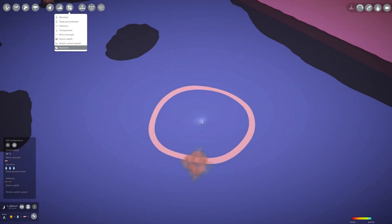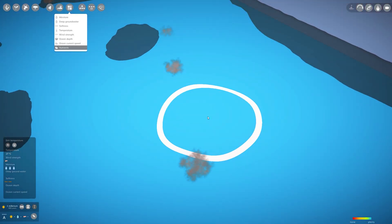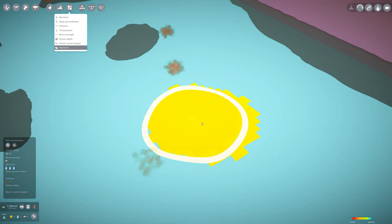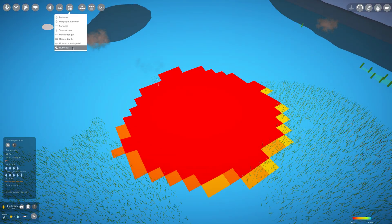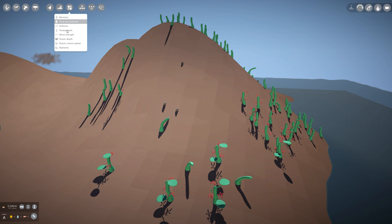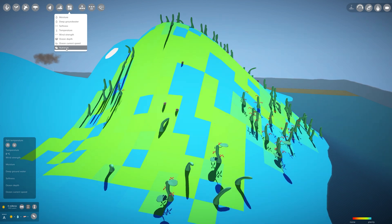In the first episode of this series, I already quickly mentioned nutrients, a new soil statistic. It's a summary statistic for things like nitrogen, phosphorus and potassium, and it will be a simple requirement for plants. If it's there, the plant will live, otherwise it will die. What I didn't mention is that each plant will consume a little bit. Here you see how it looks in places where plants have been growing for a long time.